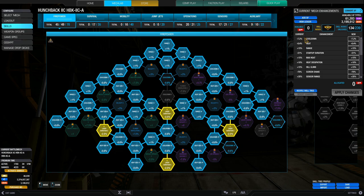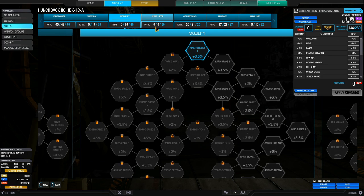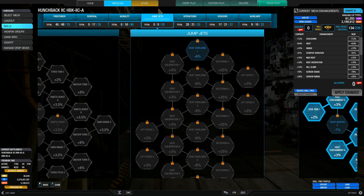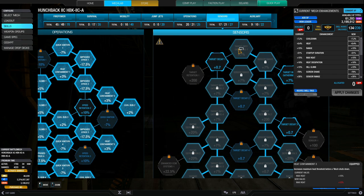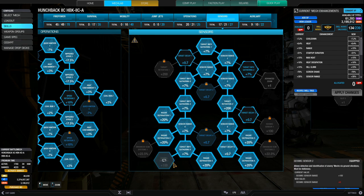For the other skill trees: I'm not putting anything into survival, and I don't really want mobility — the 50-ton mobility is enough with one jump jet. The mobility tree is probably the most useless tree; almost all my builds have nothing in it. Going into operations, I'm putting 20 SPs in — five nodes of cool run and five nodes of heat containment for a 10% increase in heat dissipation and a 15% increase in capacity. The more heat sinks you have, the more effective these nodes are. I'm also running 17 SPs into the sensor tree to get one node of seismic — kind of like a free wall hack, detecting mechs behind cover within about 100 meters.